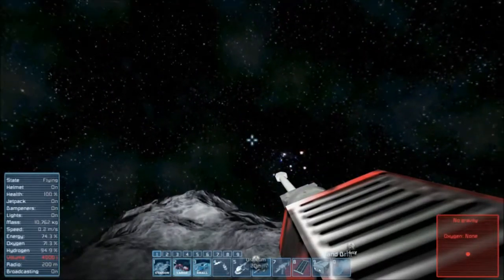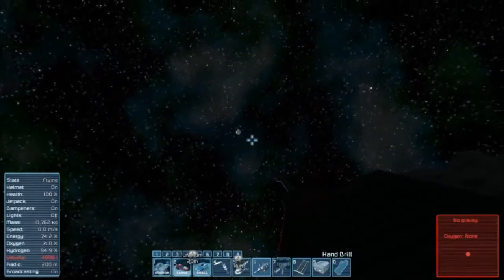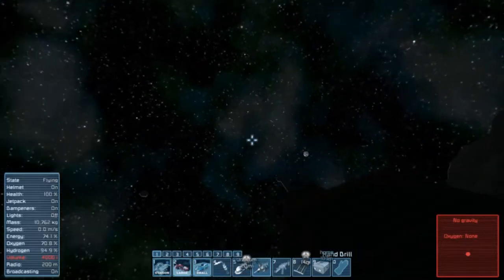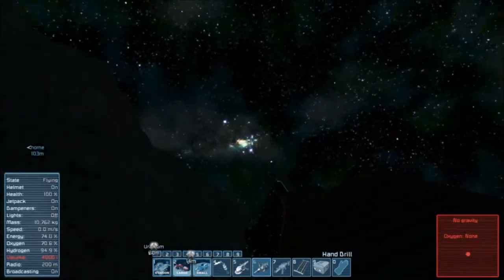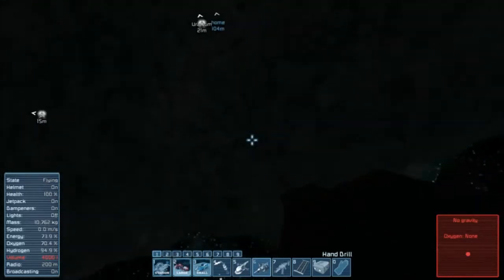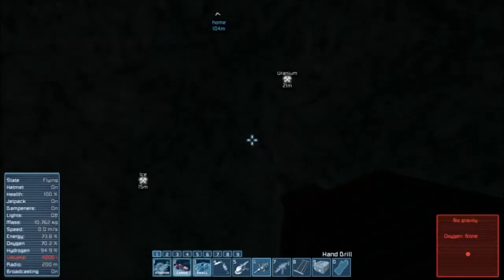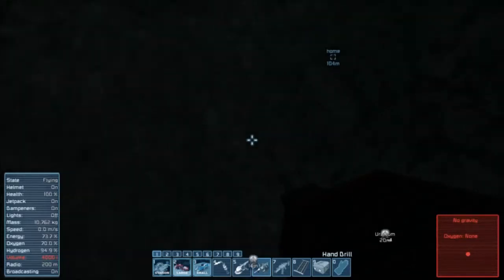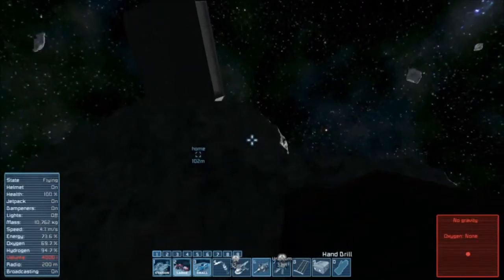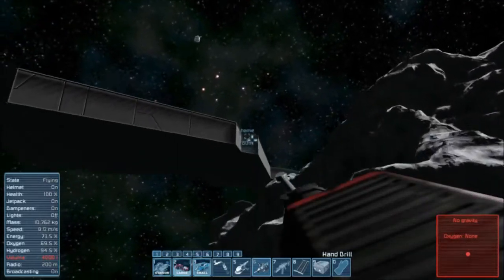I'm going to turn my light off with L — L is for light. In the distance here is an asteroid. If I did not have any uranium here, I would have had to fly to another asteroid to get some. Incidentally, I've had this game about a week or two, but I got into it so quickly that I really wanted to show people how to start off so they have a fun time. Let's go back to our platform.